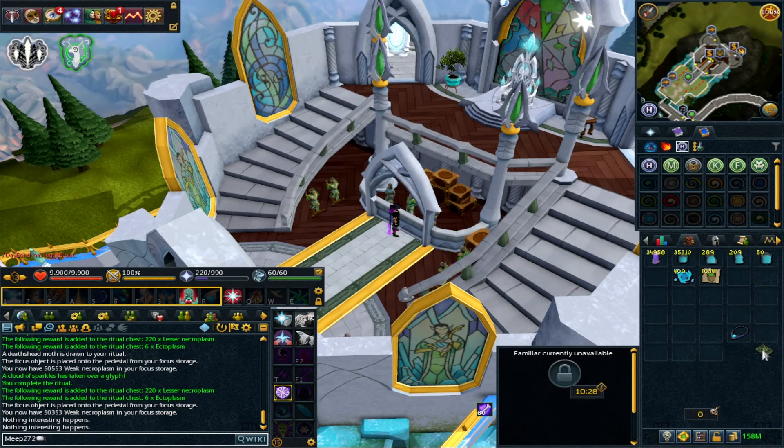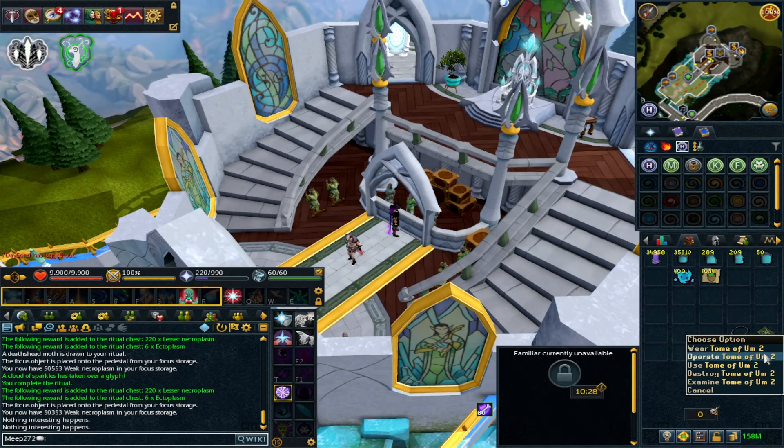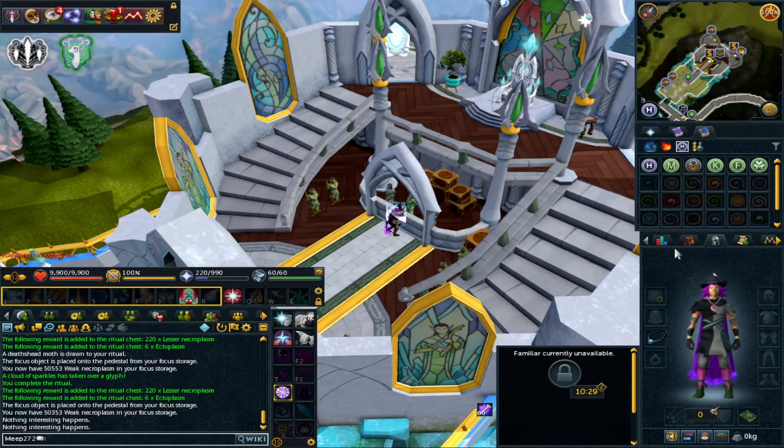Another big upgrade is the Tomb of Um 2, which is for the tier two task system for the City of Um. If you do not have this I cannot recommend it highly enough — it has a massive place in collecting ashes for money making methods, it gives teleports to the smithy and the ritual site, and also gives you a 5% chance of increased necroplasm from rituals. It also gives a 5% chance of making extra essence when runecrafting, so make sure both the tome and the tomb are wielded.